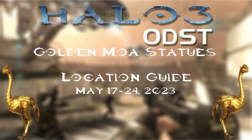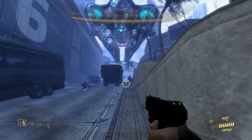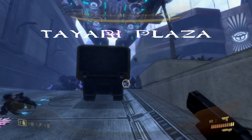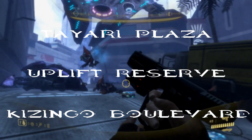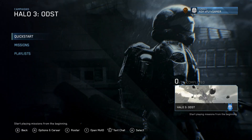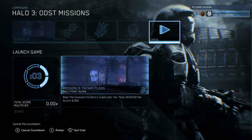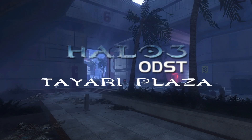Hello everyone and welcome back to Nerd Achievement Ghost Center Guide, where we bring content for wider entry tutorials, achievement guides, and much more. As of today, we want to find the MOA Statues for Halo 3 ODST for May 17th through May 24th of 2023. You can find these on the 3rd, 4th, and 5th mission: Tiare Plaza, Upsmith Reserve, and Gazinga Boulevard. You can find these on any difficulty using Rally Points, starting with Tiare Plaza.